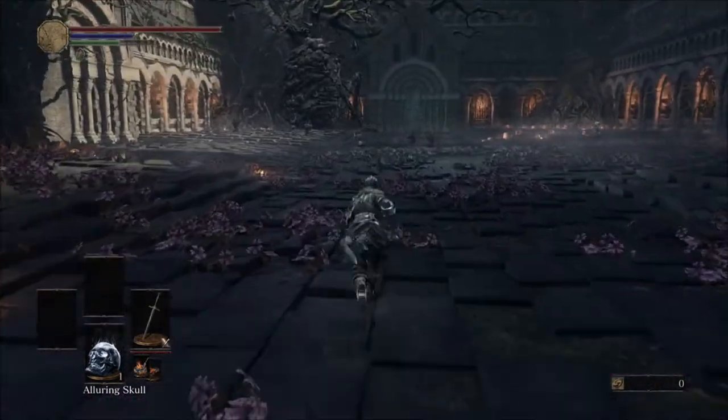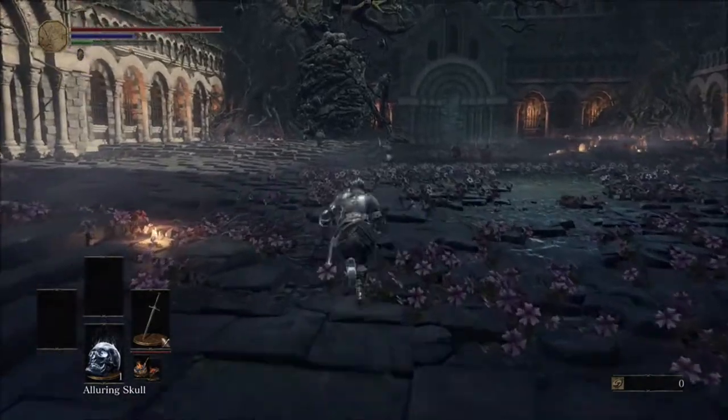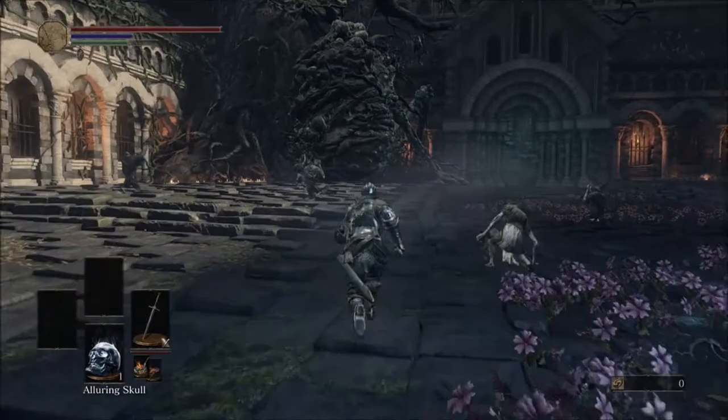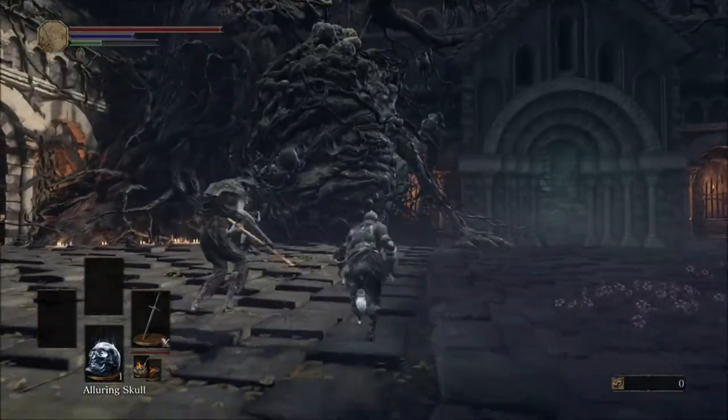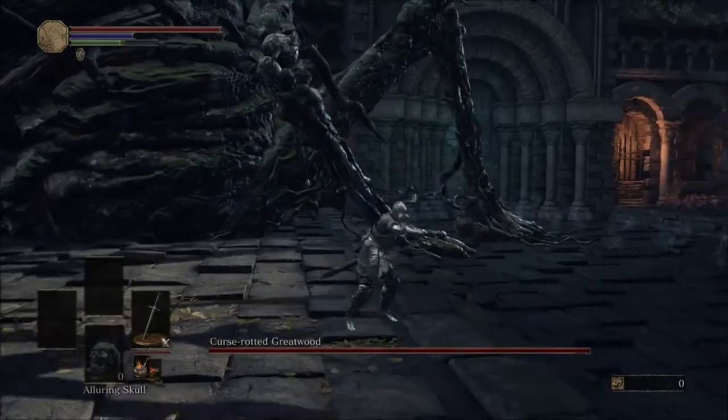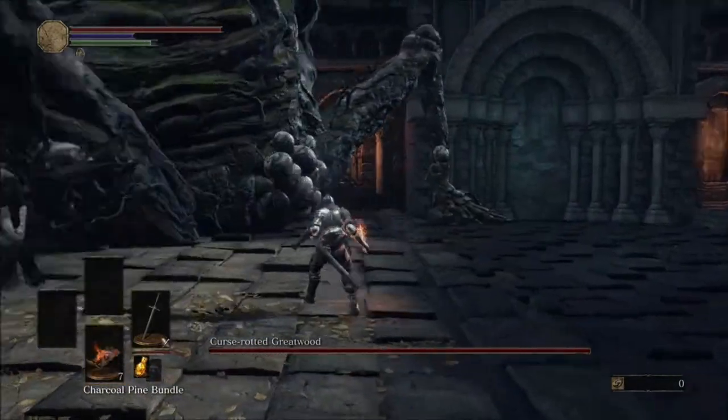You're probably gonna want at least one alluring skull for this fight to keep the enemies off you during the first phase. You're just gonna run past all the basic enemies, head right for the tree, and then as the tree wakes up you can go ahead and throw a skull behind you.